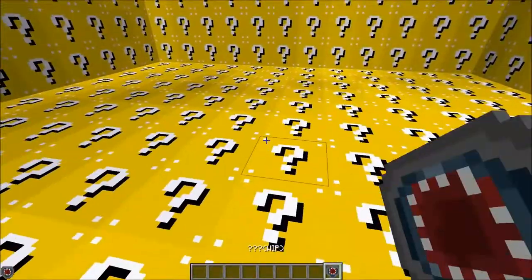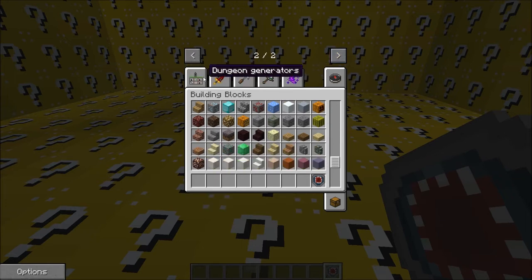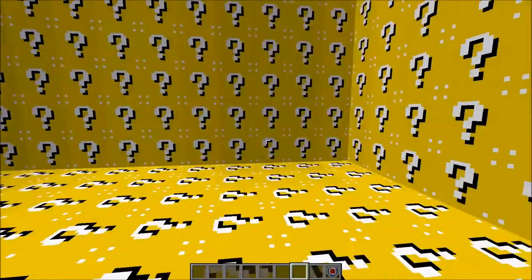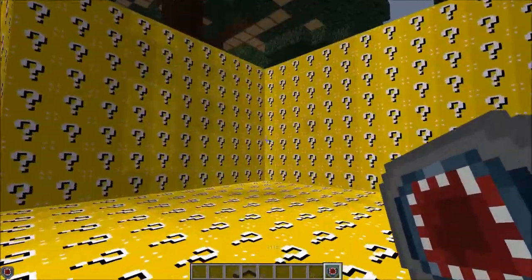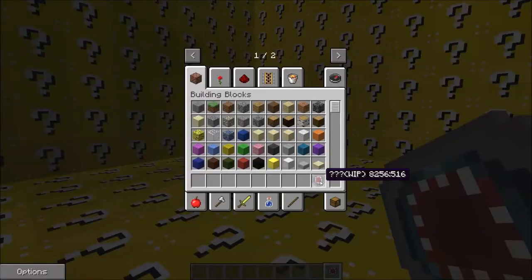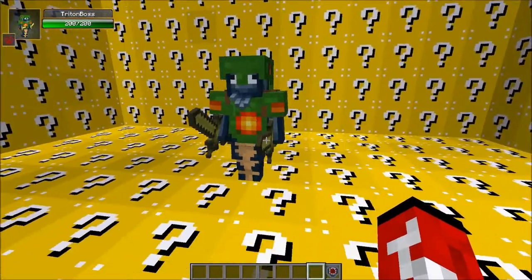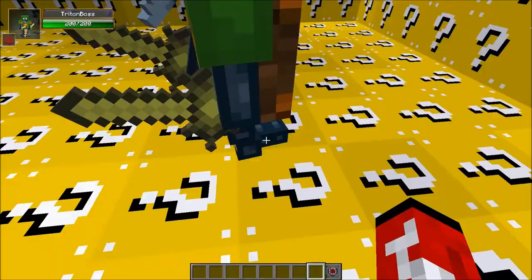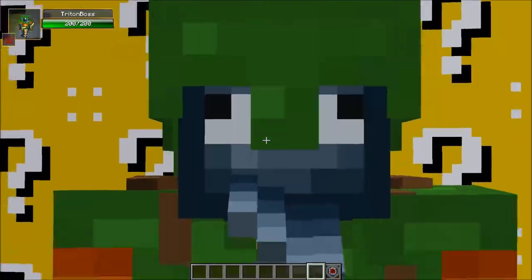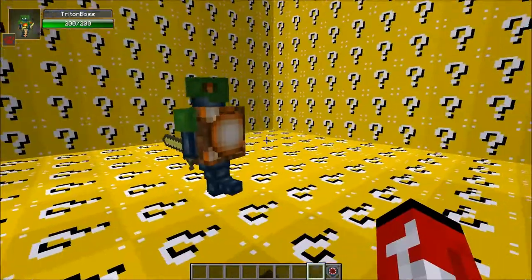We're going to be fighting a boss from the Better Dungeons mod — yes, the Better Dungeons mod. This is a boss that I have not seen yet. I opened up Better Dungeons and I'm like, 'What is this work in progress?' And it is — boom — the Triton boss, aka the squid boss of Doom. Look at his tail, look at his feet — he's got turtle shells on.